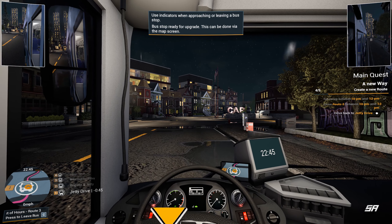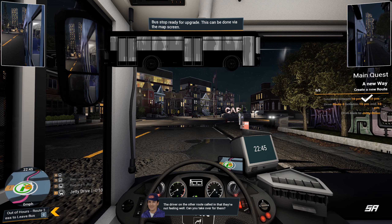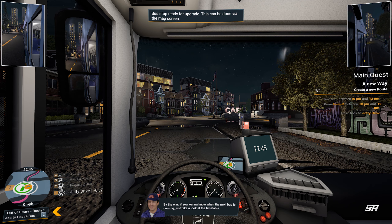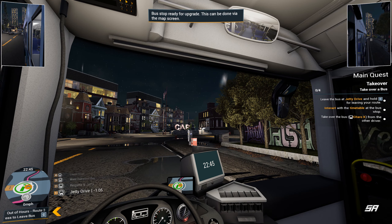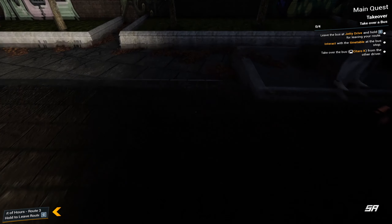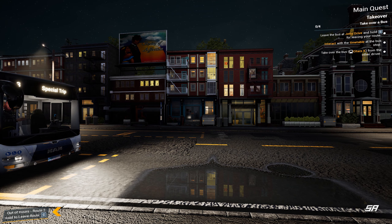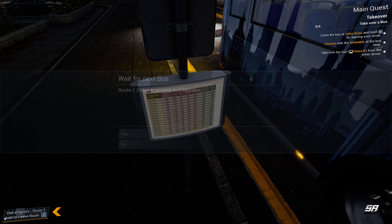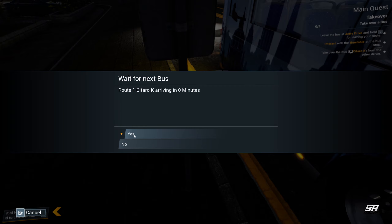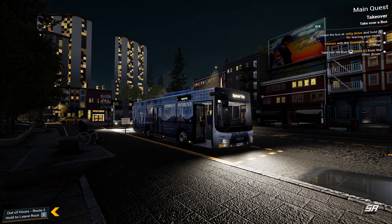Why wouldn't it drive? It must have automatically put the handbrake on — it wouldn't let me drive away without it. Anyway, we'll head to our changeover stop at Jetty Drive. You'll probably find we get to give this bus to someone else to drive for us — not something we have to do every single time. Someone else can then make us money. Hopefully we get the payday when we reach the end of this one. We might have to do something else to get to said payday. We did skip forward in time. We're running a little bit late.